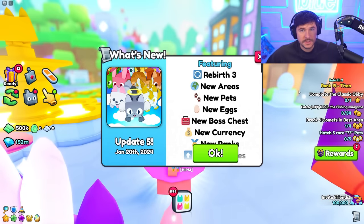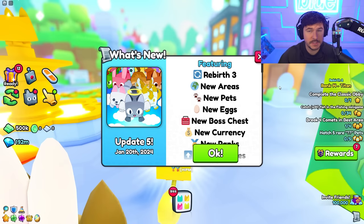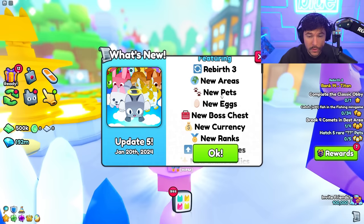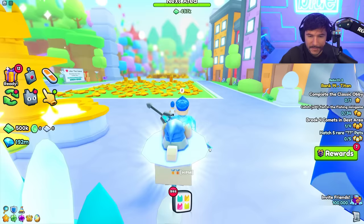Big news - the new Pet Simulator 99 update is here and we're gonna check it out. This is Update 5. If you haven't seen all the updates make sure you check them out - everyone's played this game. We're on Update 5: we got Rebirth 3, new areas, new pets, new eggs, new boss chest - so many things with the word 'new' in front of it.